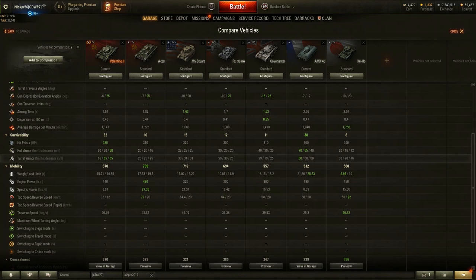The reason for that: the A20 has 480 engine power, which is great. The Valentine only has 140, which is closer to the Keyhose and the AMX 40 on this list. It has a specific power of 8.9, only worse than the AMX 40 — much worse than all the others, and a lot worse than the A20's 27.38. Top speed of 32 km/h — again, worst one on the board.